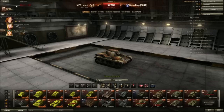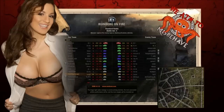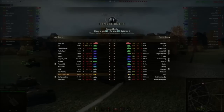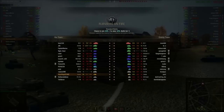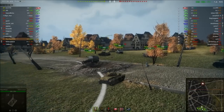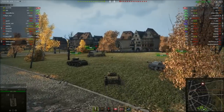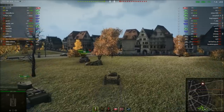All right, let's jump straight into a battle with the Locust. This is cool — first time I hit battle I get one of the new 8.11 maps. We're on Ruinberg on Fire. The XVM mod is pretty much standard — we've got a 62% chance of win.